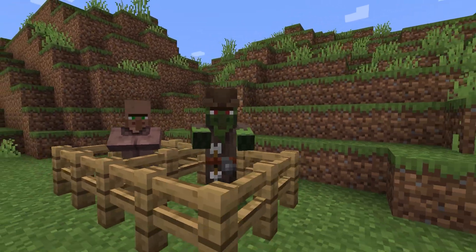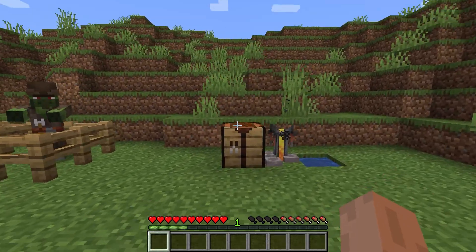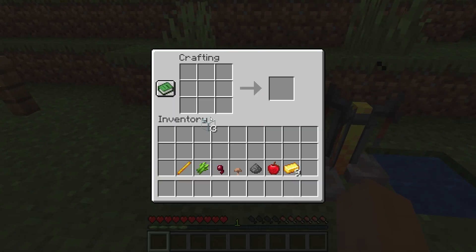Hi, now I will show you how to make a Zombie Villager normal in Minecraft. For this, we need three glass — throw it in the workbench and make a glass bottle.